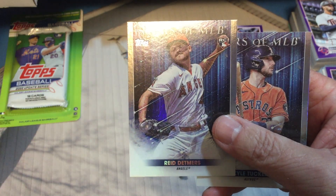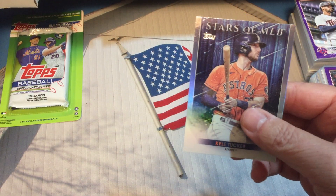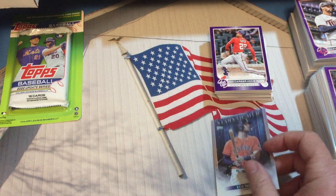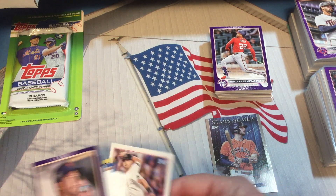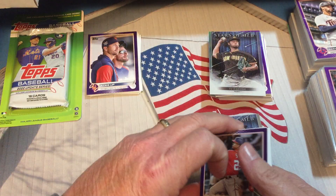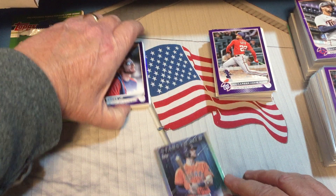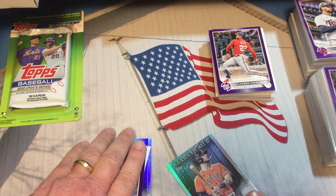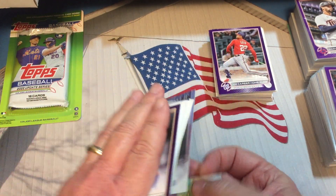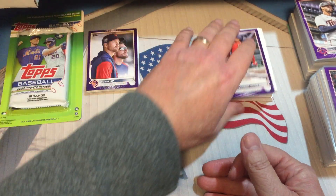We have Reed Detmers, and I wonder if that one goes with the next purple one. No — well, I guess this one goes with that. Maybe we did get two stars. The MLB in that is Kyle Tucker — almost fell out of there.